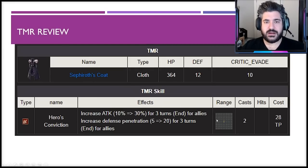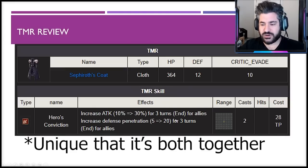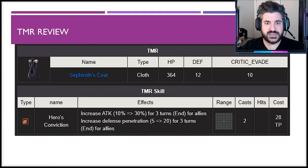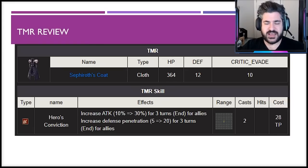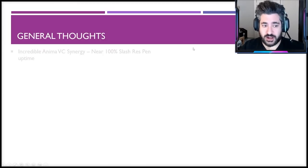The TMR review: the ability is a two-time-use with 30 attack and 20 defense penetration. The attack buff is unique but I don't think it really works particularly well for Sephiroth — many dark units skew heavier on magic, so it doesn't affect them. The extra 30 attack isn't a significant damage increase for him, he already has enough defense penetration, and it's a cloth item, so you have to consider whether sacrificing another cloth slot is worth it. Overall, not bad but not great.